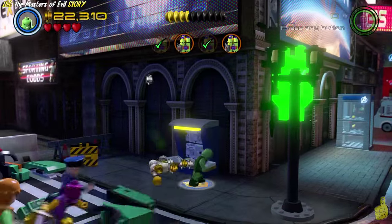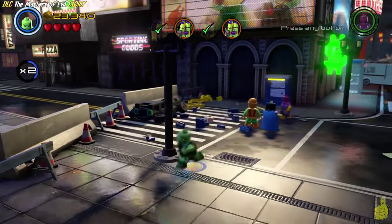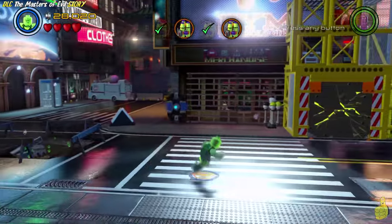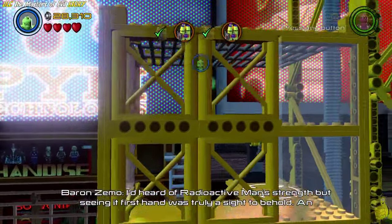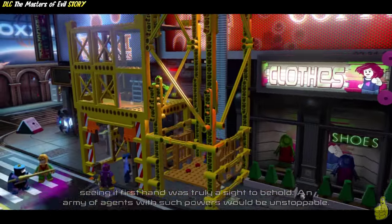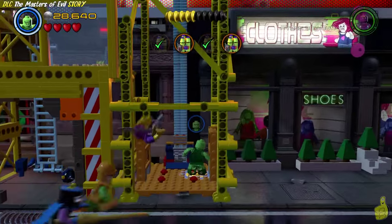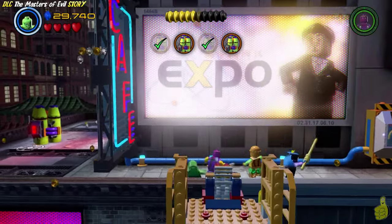There are some studs over in the front left corner you might want to grab. If you've got the stud multiplier red bricks on, you probably don't need extra studs and already have the True Avenger requirement. The rocket shot off and cleared a piece of grating blocking a cracked wall. We used Radioactive Man to bust through it, climb the ladder, and flip the switch at the top. That brings down a nice little elevator. Once you hop on with one character, the other three conveniently hop on and you get a lift to the top.